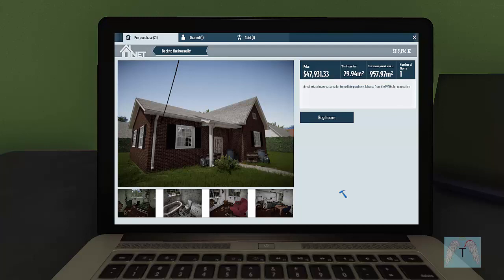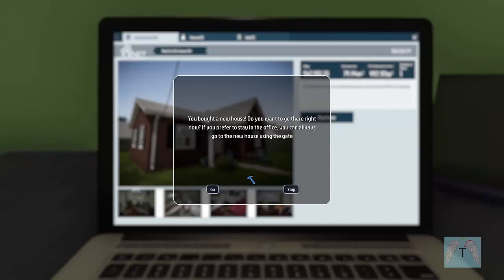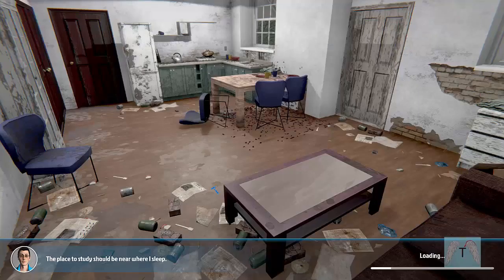My sister told me about very specific ones but I can't seem to find the thing she was talking about. Let's go in the browser. Before the camping bungalow there's a house called 'house with uninvited guests' — this sounds interesting, let's buy this one. Bought a new house, want to go there right away.